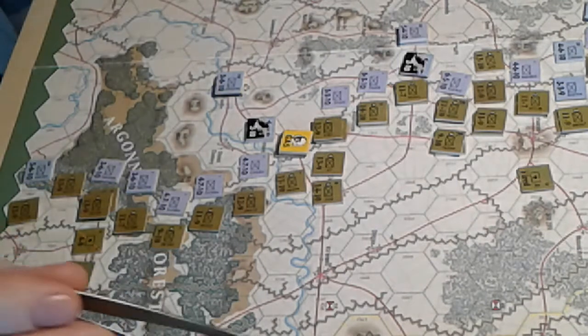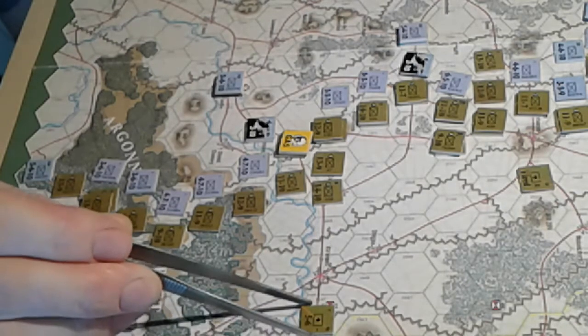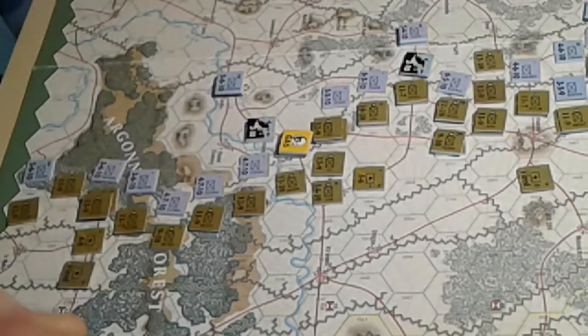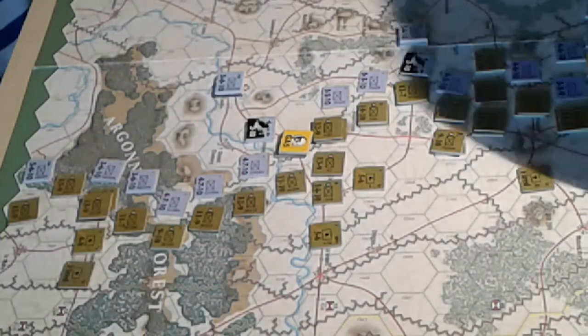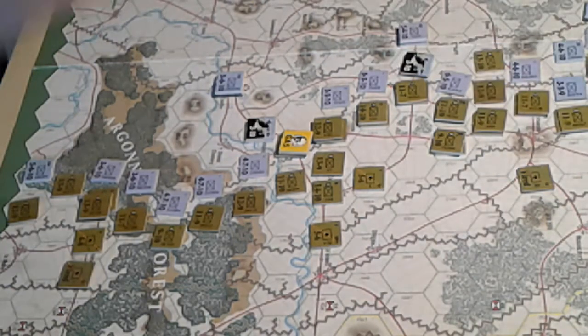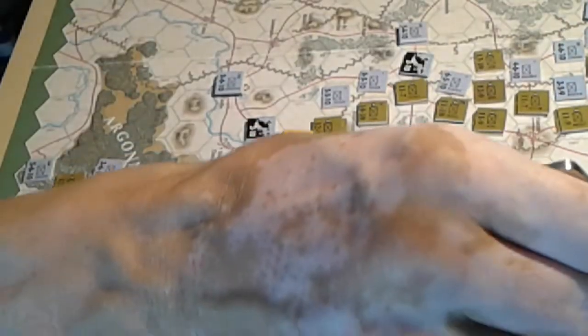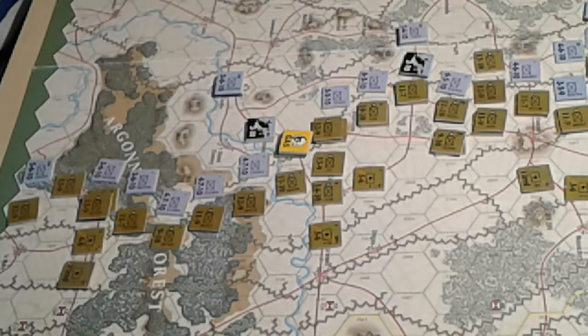That's the end of the combat segment. Now the artillery movement phase for artillery that didn't fire: each moves up to six hexes forward to get into better range for the next turn. Moving several artillery units up along the front.